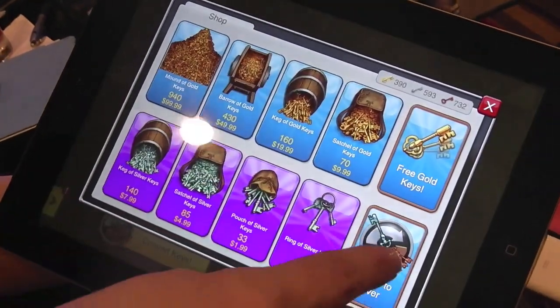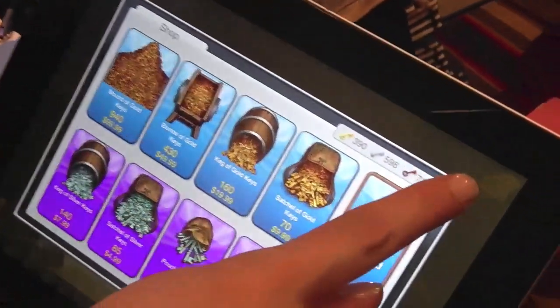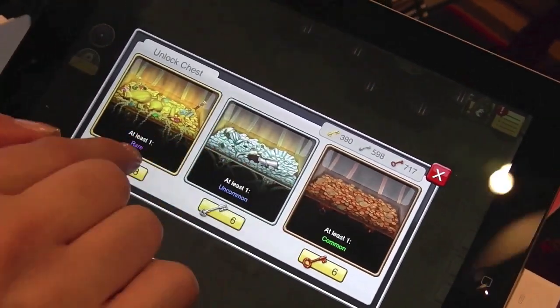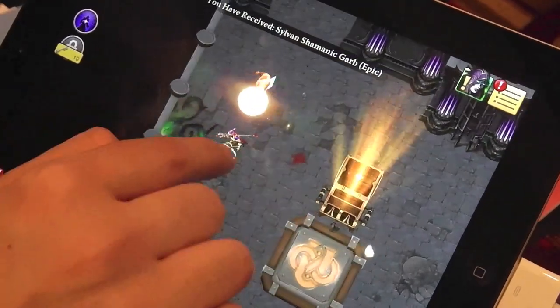It's like a convert — we've got a bunch of bronze keys and we can convert them into silver keys. The best gear comes from using gold keys, then silver, then bronze. I've got a ton of gold keys, so I just open it and I get better stuff, more stuff.